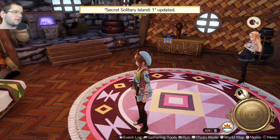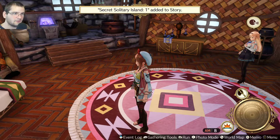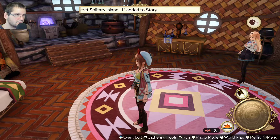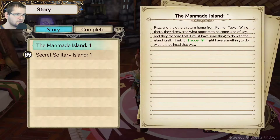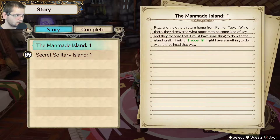Secret Solitary Island — oh yeah, Secret Solitary Island is in the DLC. It is indeed a DLC. Head to the forest clearing in Pixie Forest and reach the glowing door. Or thinking Trepe Hill might have something to do with it — let's head that way.